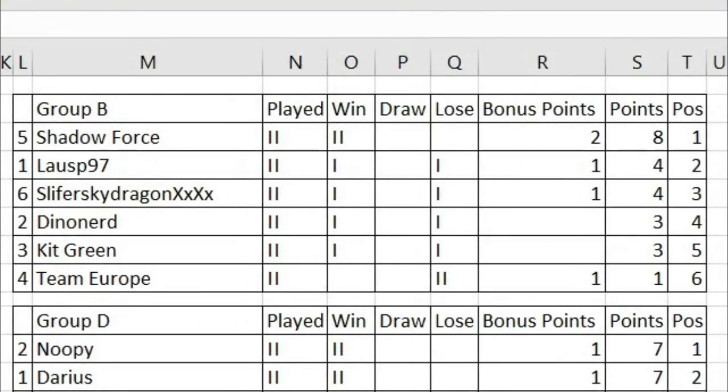Hello everybody, this is StrangerGamer back to kick off Round 3 of Group B Matches. And we could have some crackers here, because we will see Team Europe going up against Shadowforce, Slifer Sky Dragon going up against Lousp, and Dino Nerd taking on Kit Green. So without further ado, let's get on with the first match.